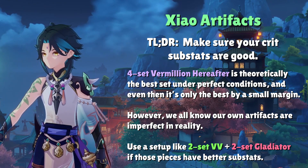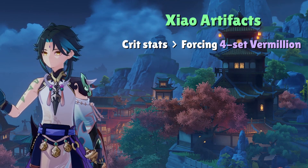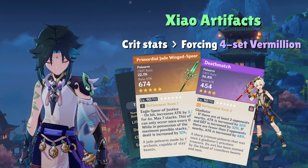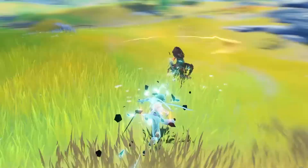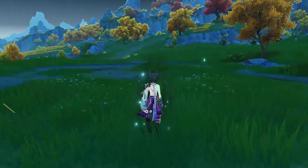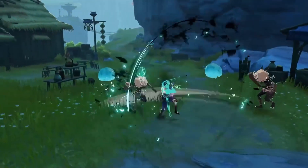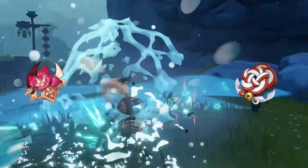The TLDR is to focus on the Vermillion Hereafter set unless your crit substats on those pieces are worse than your 2-set VV pieces and other 2-set combinations offering 18% attack. The key takeaway is that Xiao loves crit substats more than a specific set bonus. His talents, weapon passives, and supports already provide so many damage bonus and attack buffs that we're often oversaturated on those. Thus, the best way to boost Xiao's damage is to focus on crit stats. You can even run double 2-sets with 18% attack like Gladiator plus Shimenawa's Reminiscence if their crit substats are extremely good.